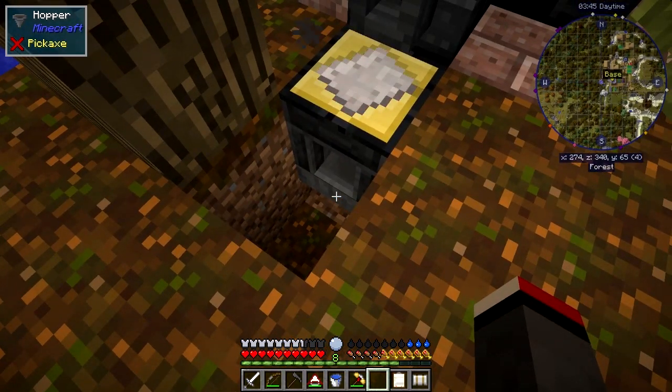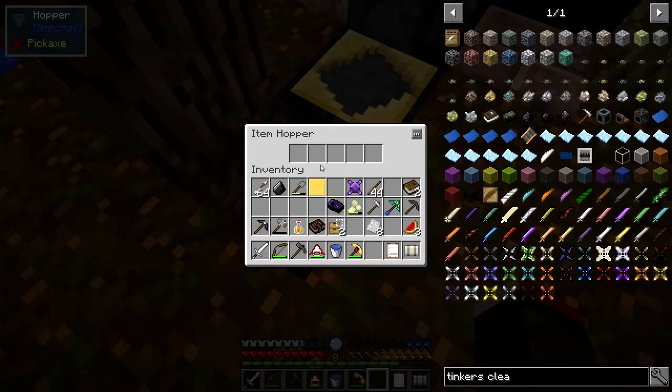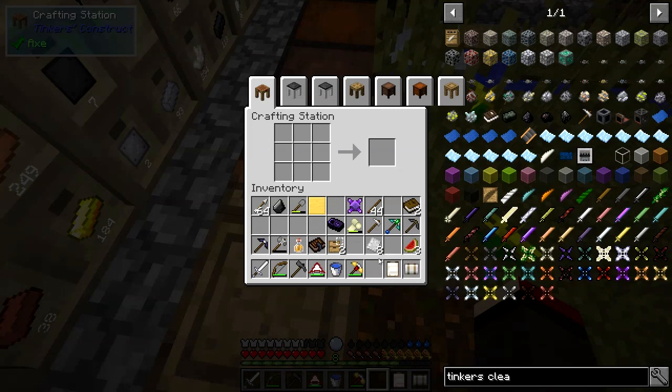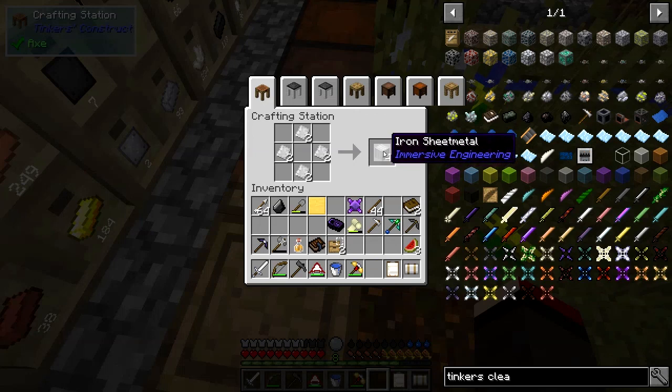This is not on my list by the way — eight plates total. What I'm going to do with these is make a barrel. We need eight sheet iron metal like this and we can make a barrel from immersive engineering.